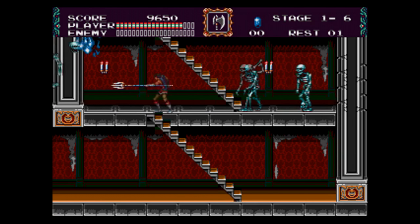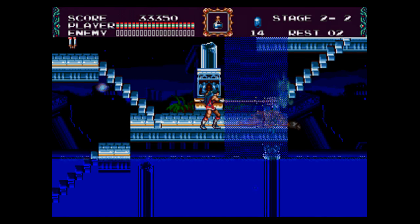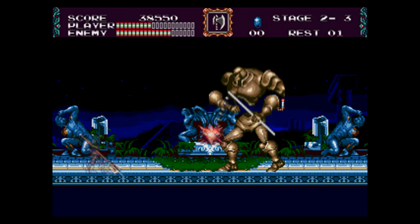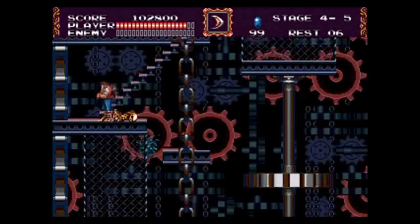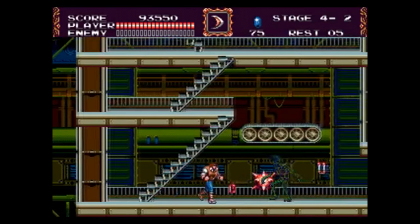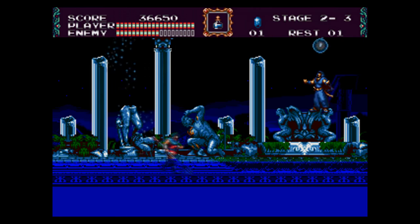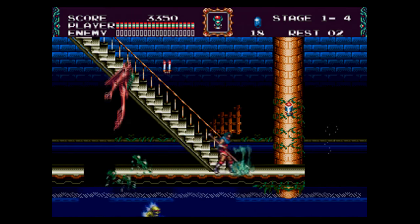But at last, Konami struck gold on the Genesis with Castlevania Bloodlines. To some people, a lot of the old Castlevania games look like the same old stuff, but what makes the series special is that each entry brings something new while still having the look and feel of a Castlevania game. Whether it's Super Castlevania 4, Dracula X, Aria of Sorrow, or Symphony of the Night, or Bloodlines — each one is fantastic and unique, while still distinctly feeling and playing like a Castlevania game.